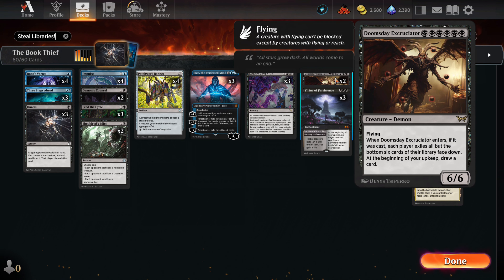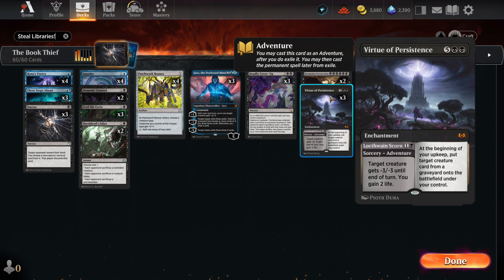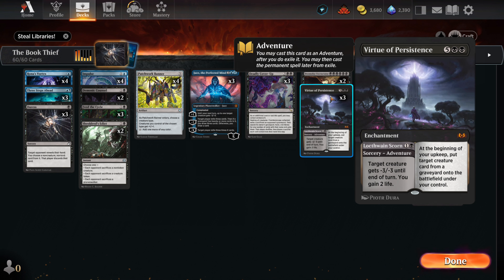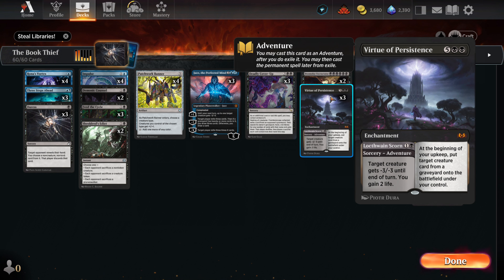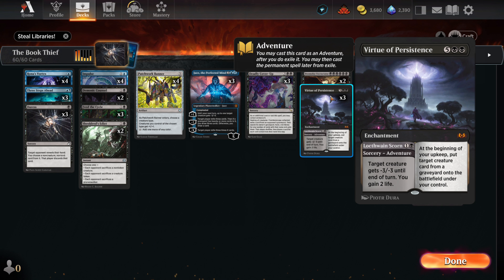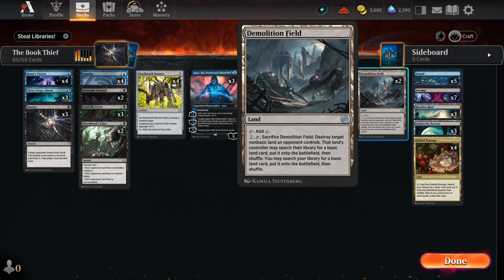Doomsday is one half of our combo. When he enters play, he'll wipe out all but six cards from every library — we're stealing books and Doomsday is the prime suspect. The Virtue is a great piece of removal early and late in the game. We can play it for the full seven mana and use the opponent's creatures to take down their life total. Going this route means we've had a hard time getting our combo, but it's an alternate way of winning if we aren't able to deck the opponent. For lands, we have two Demolition Field — a great answer to opposing man-lands.